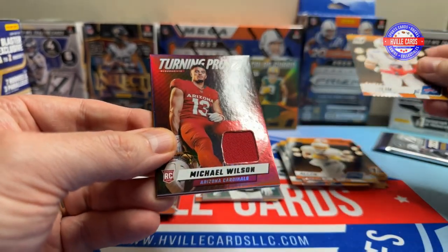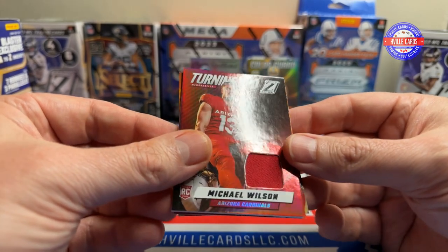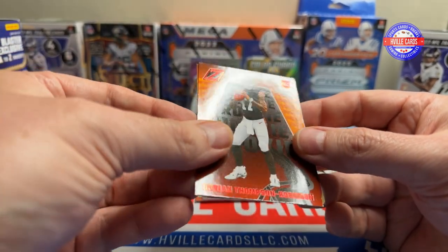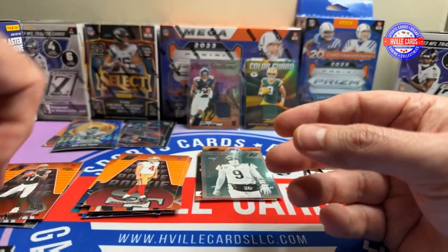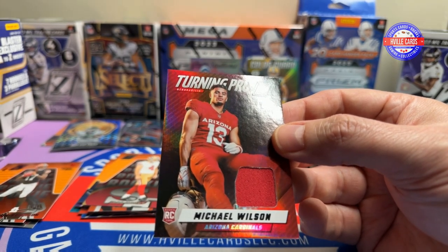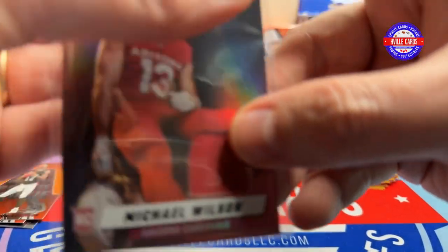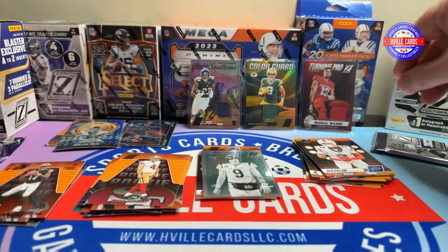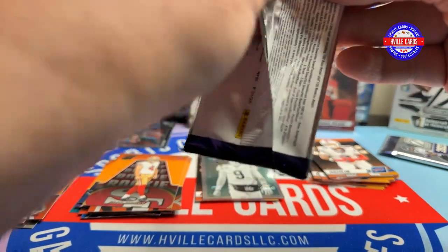Damar Hamlin. Michael Wilson on the napkin card, another DTR Red Zone, and a Jake Moody. Michael Wilson — will he do better now that he's got Marvin Harrison on the other side of him? Hope so.